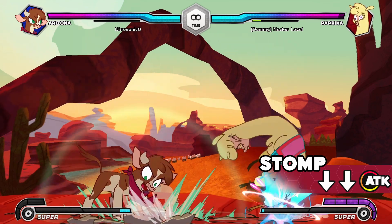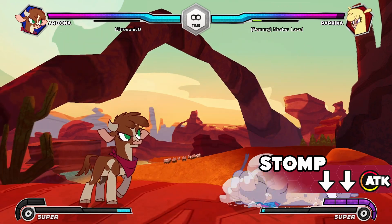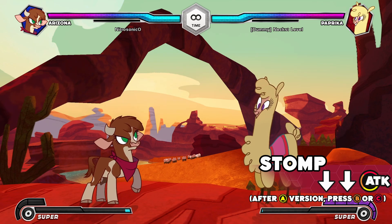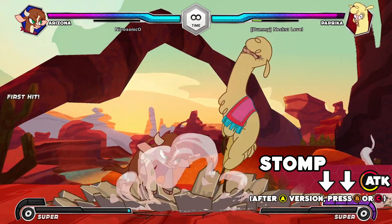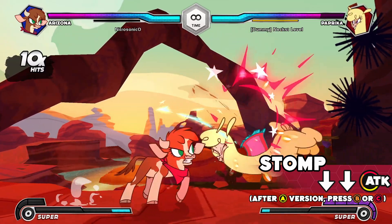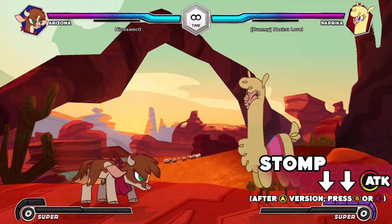Stomp: a low-hitting attack with a lot of range. The strength of this attack depends on the button used. Like with Head Buck, the A version of Stomp can be cancelled into the B and C versions. You can cancel each version of Stomp into a jump, and you can also follow up with Head Buck from any version.